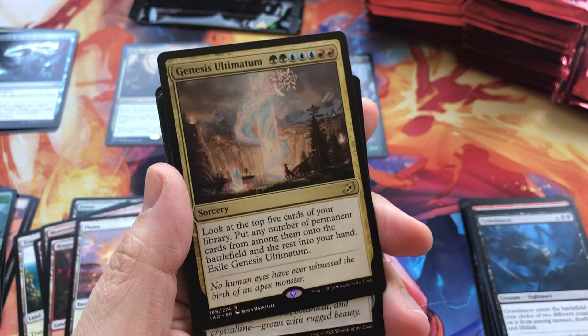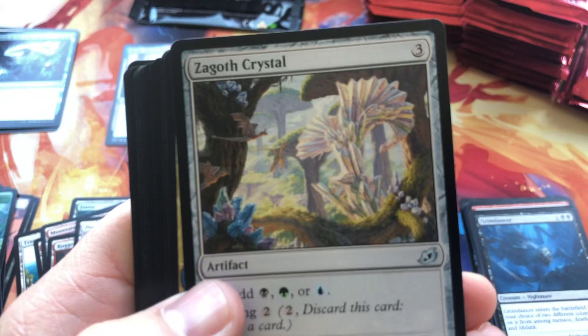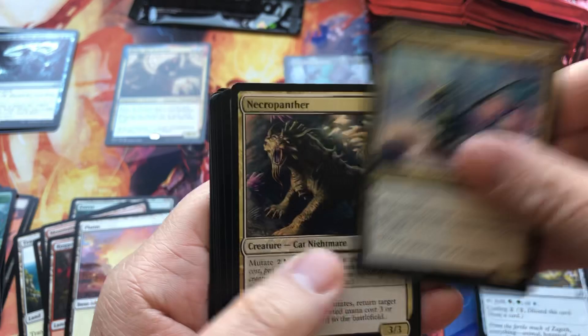Slowly winding down to the end of our first stack. Genesis Ultimatum for another Ultimatum. Zagoth Crystal — look at that art. Very nice.